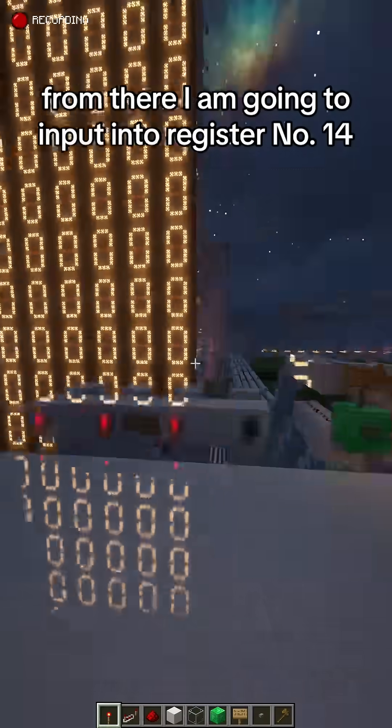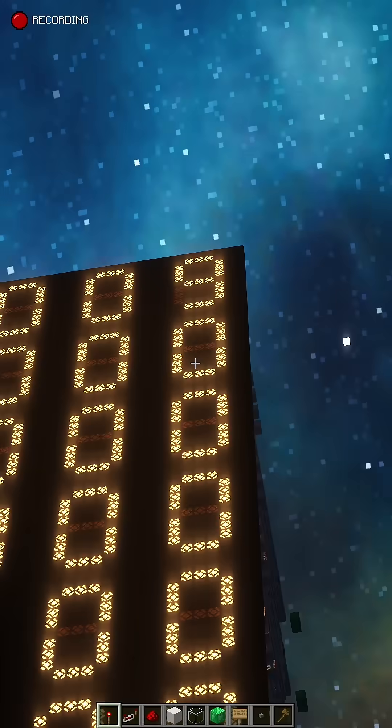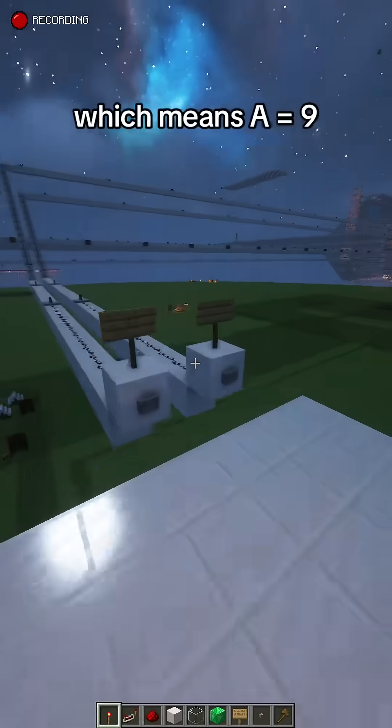I am going to input into register number 14, then number 5. Now let's take register 15 and assign it to A, which means A equals 9.